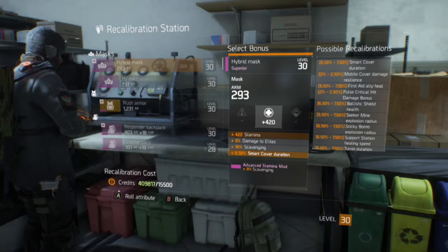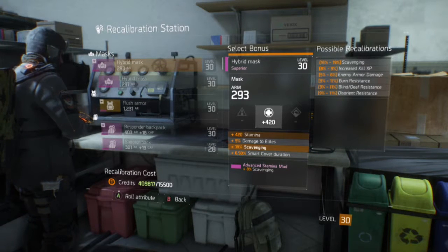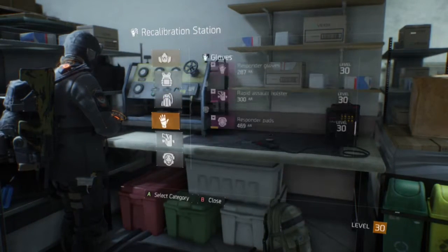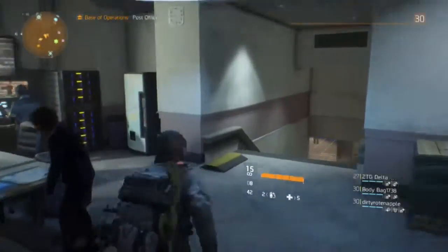Superior gear — the purple rarity — costs regular coins to re-roll. Each time you do it, it gets more expensive. It's like a gamble: you can get the lowest stat variant, the highest, or somewhere in the middle. That's going to wrap it up — hope you guys enjoyed, and if you did, drop a like and subscribe.